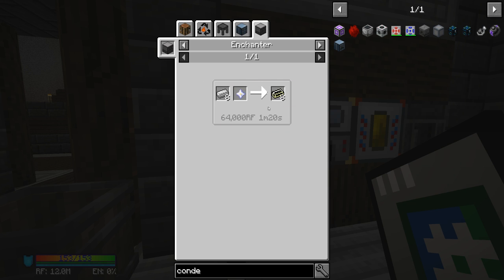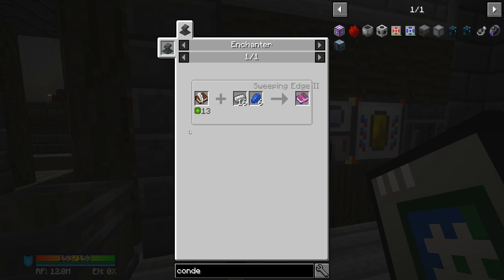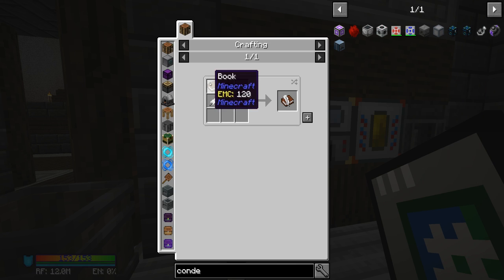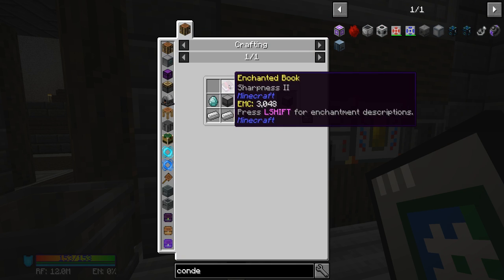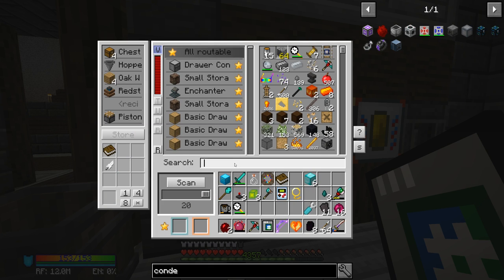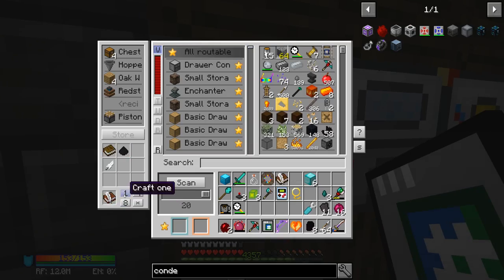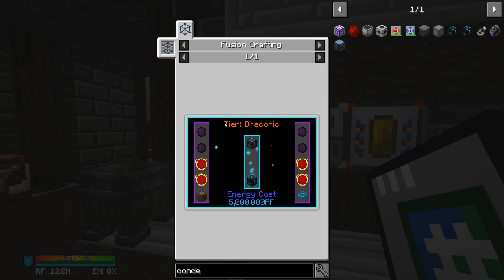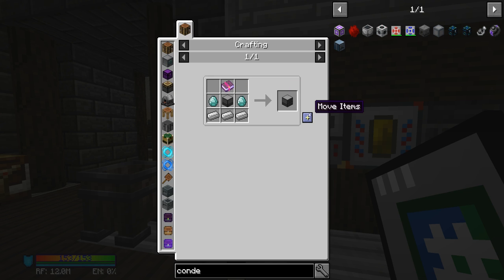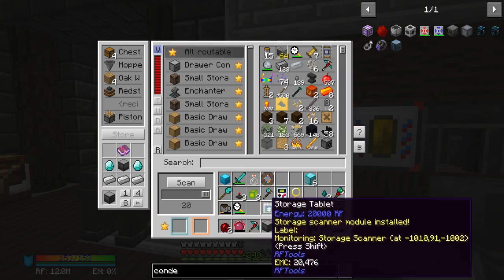Evil infused ingots require the enchanter. I've never made them before, but I'm assuming it's just this recipe in a specific machine. The machine required is two diamonds, one machine block, any enchanted book, and three iron ingots. I'll make a standard book, upgrade it to a book and quill, and then I don't think it really matters what enchantment — I'll put infinity on it again. We've already got infinity ready to go so we'll just put that on.